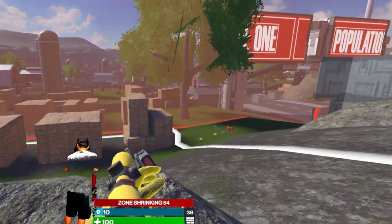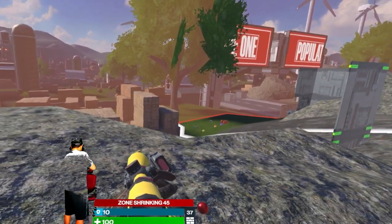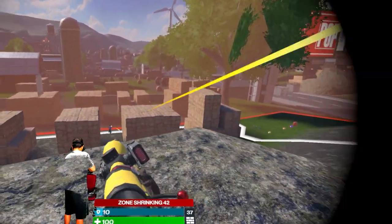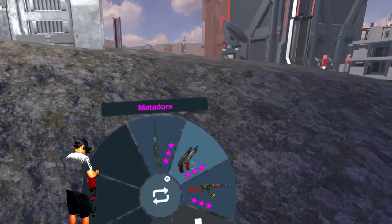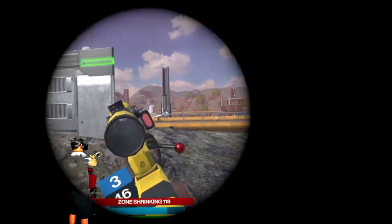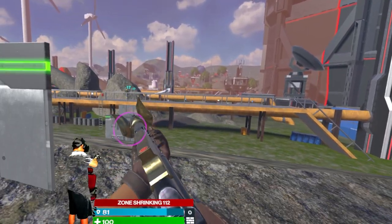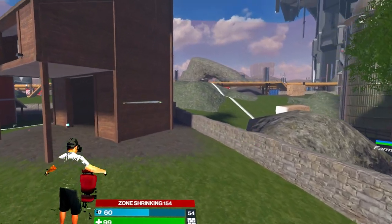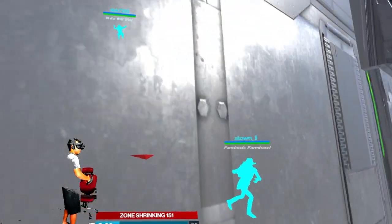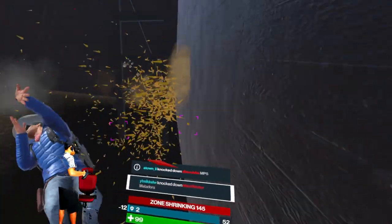Hello everybody and welcome back to Michael VR. In today's video I'm going to be giving you an insane Population 1 Matador tutorial. The Matadors are the new dual-wielded akimbo shotguns that they recently added in Population 1 Season 2. I think these guns are amazing. I know I had a very negative opinion of them when I first used them, but I truly didn't understand how to use them and the advantages to using them. I really enjoy using them now, and apart from just liking them as a weapon, I think they're a very fun weapon to use.